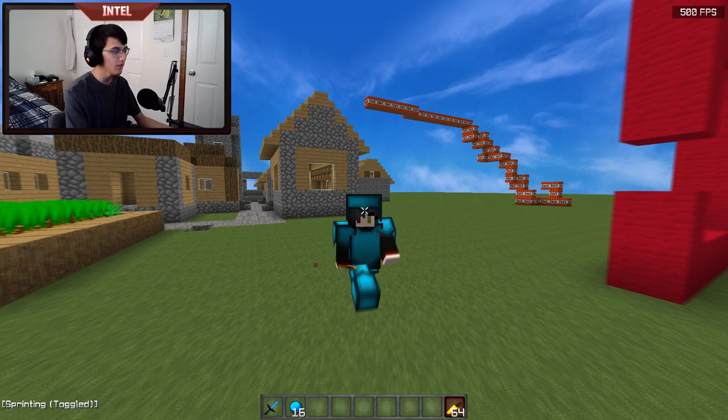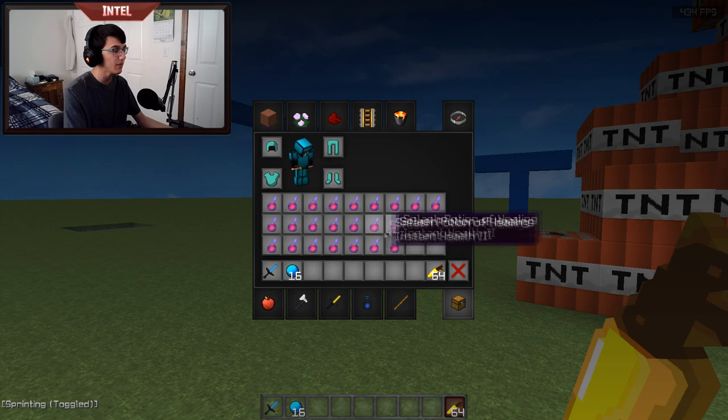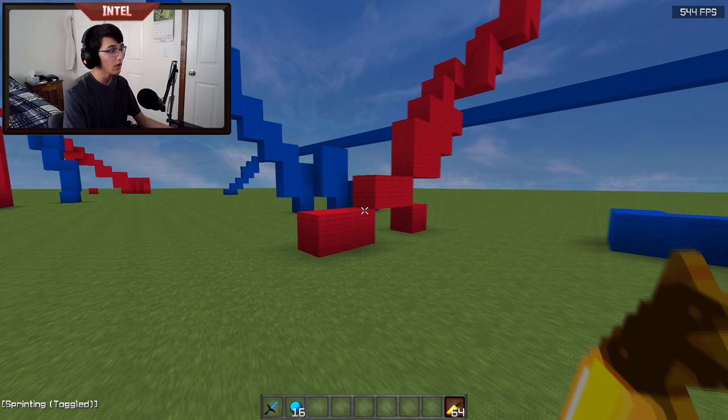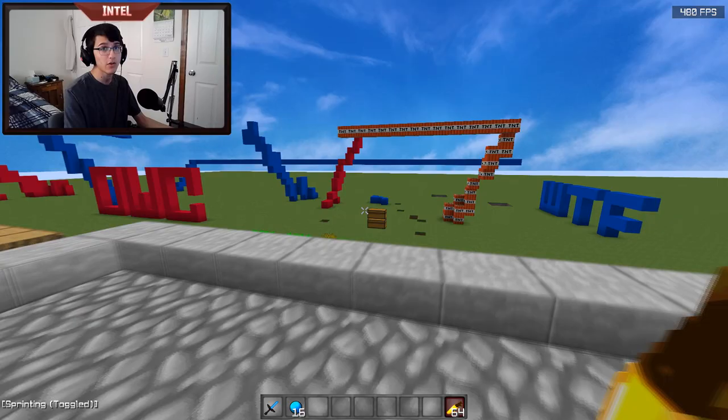The second tip is to have a low DPI. You really want to make sure your DPI is low enough that you can accurately move to any of the inventory slots without skipping over any. I recommend anywhere between 400 and 800 DPI — that's a pretty safe range. You don't want it absurdly high so that you're shaking throughout your inventory when trying to refill. Keeping it low will help you a lot, and those two things can make a really big difference.